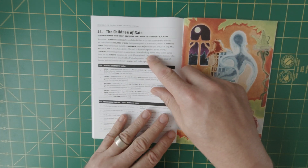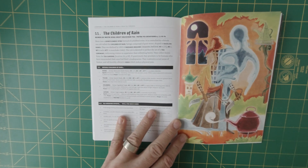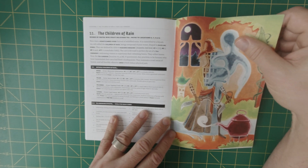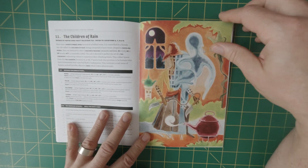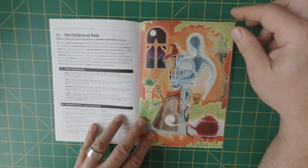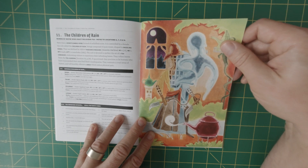And the Children of Rain — here rises a honeycomb spire formed of solidified noise. It is controlled by a female tea cult called the Children of Rain, being composed of pure water draped in dazzling robes. They are idolized by 1D10 plus 6 radiance beggars. Once again, very evocative art — there's what looks like a teapot, so this must be the Children of Rain.